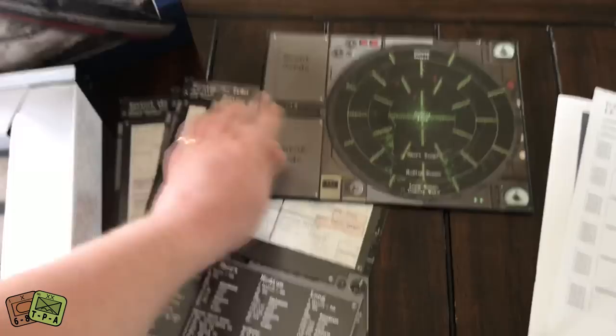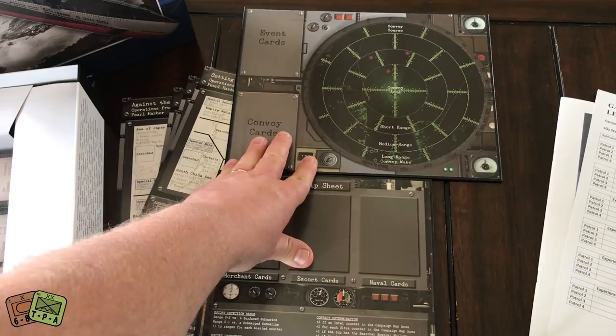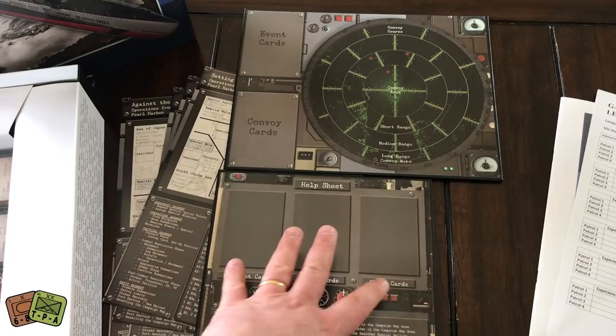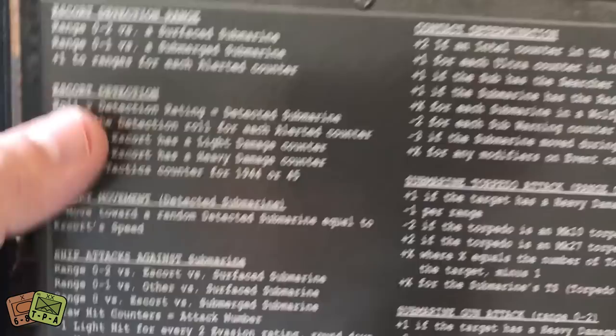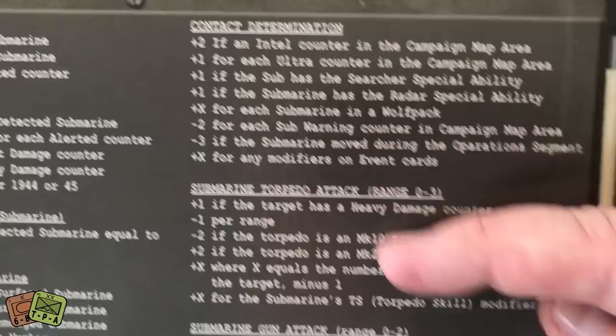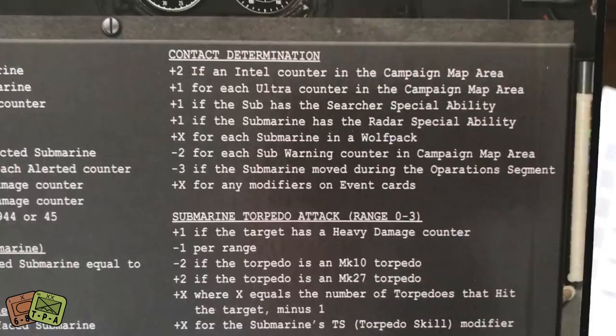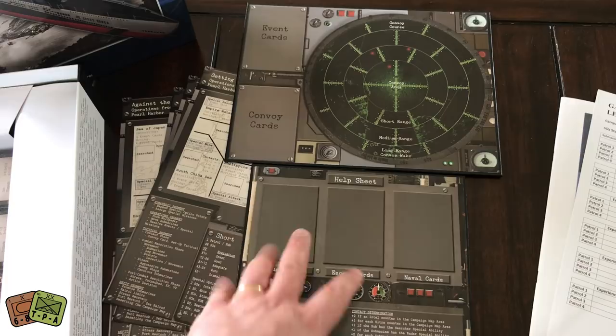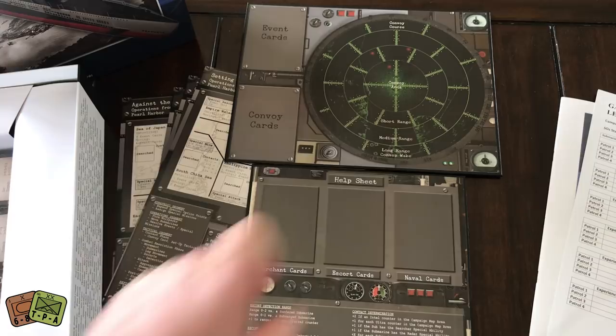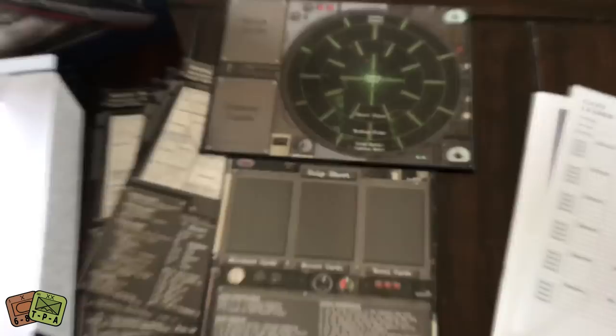There are two boards you'll use for playing. One is the tactical board; the other is more of a reference or help board — that's where you're going to draw your cards from. You can see this board has a lot of information on the bottom: escort detection, detection range, movement, ship attacks against submarines, modifiers to contact determination, modifiers to submarine torpedo attacks, submarine gun attacks, etc. You'll lay them out and play the game, putting your cards and counters on this tactical display.